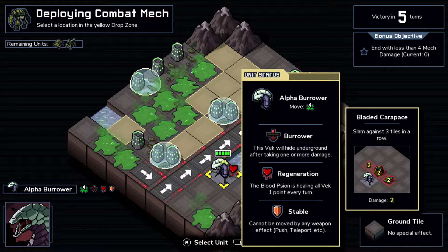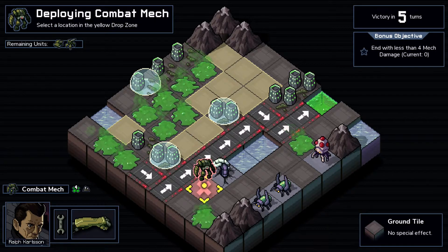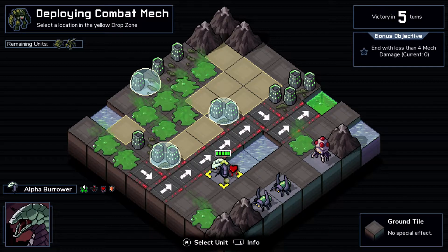We got the alpha burrower. His shtick is that every time we damage him he burrows underground - this Vek will hide underground after taking one or more damage. The most important thing is that he cannot be pushed, so we will not be able to move him in any way. For instance with our artillery, you won't be able to push him down into the waters.